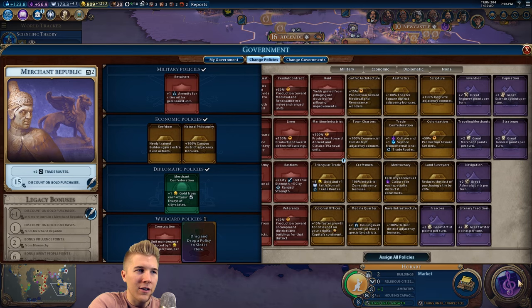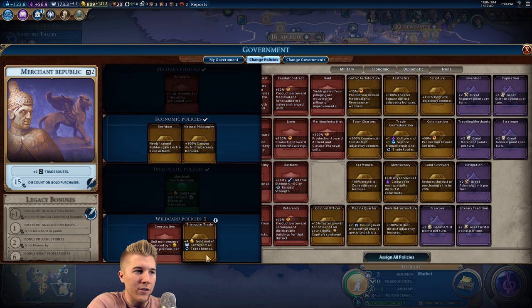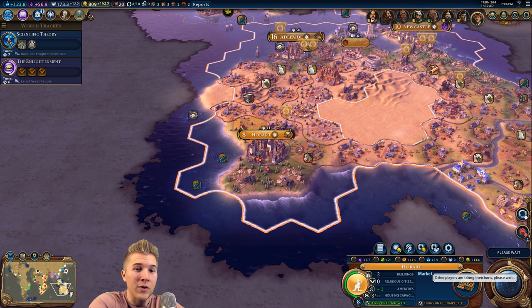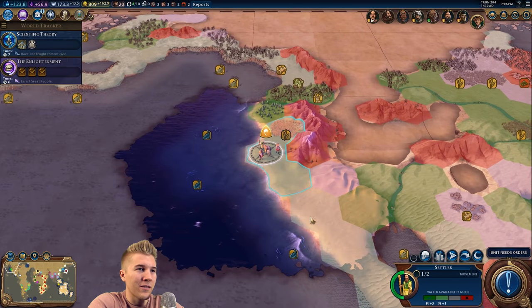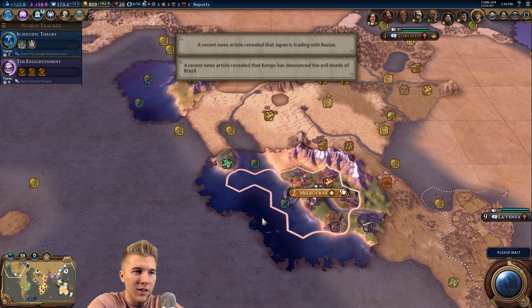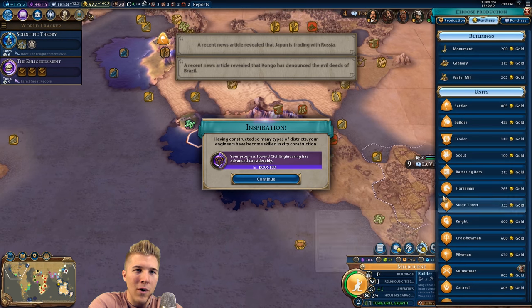Let's go with the market here. Okay, plus four gold now for all the trade routes - perfect. Extra housing, but I don't think we have very many cities that have three specialty districts to be honest. It's kind of strange but we really don't. Now it's time to purchase a trader. Let's do it in this city.